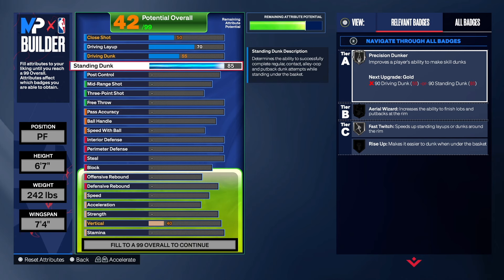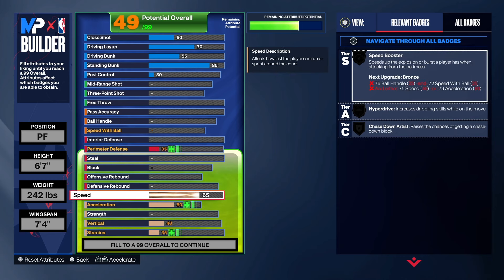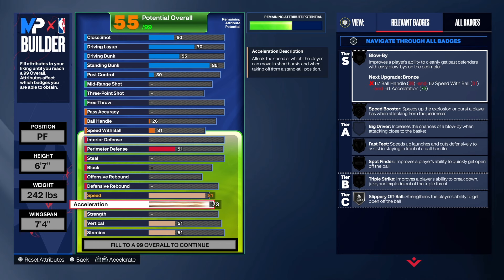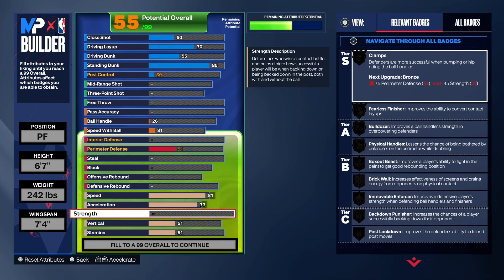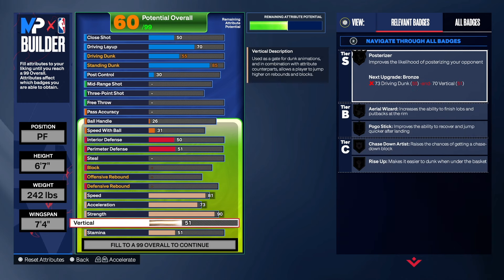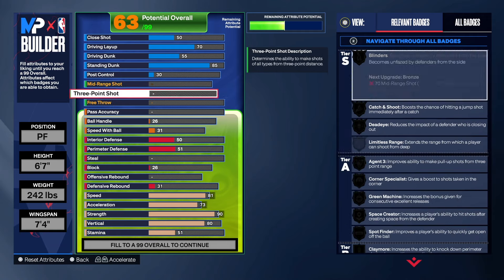For the standard dunk, we're going to get that up to an 85. Now, the pull control will go up to a 30 on its own. Coming down to the physicals: we want to get the speed up high enough to get our speed booster, hyperdrive, and chase down. For acceleration, we're going to do a 73 — that's all we really need. For strength, we're going to take that up to 90. At 6'8" I wasn't able to get that 90 strength, but at 6'7" we can. Keep in mind you're a power forward — if they throw you at center, you've got enough strength and rebounding to hold your own at 6'7". Vertical, we're going to get that up to an 80.